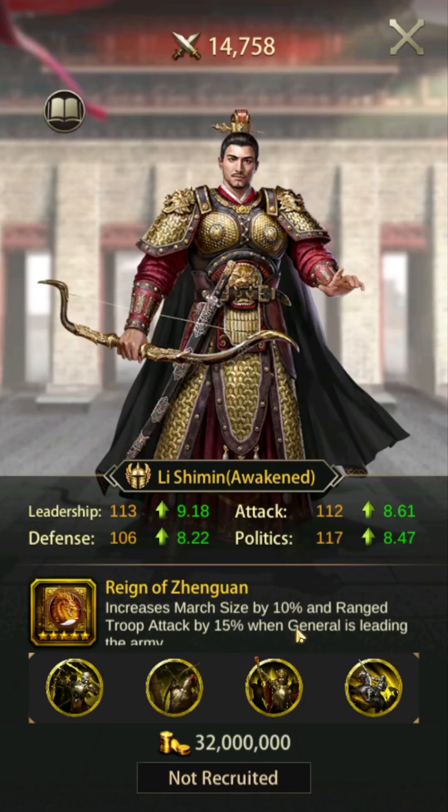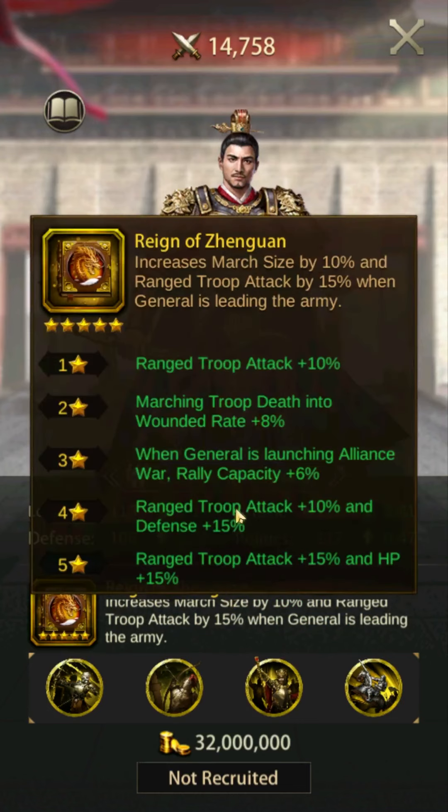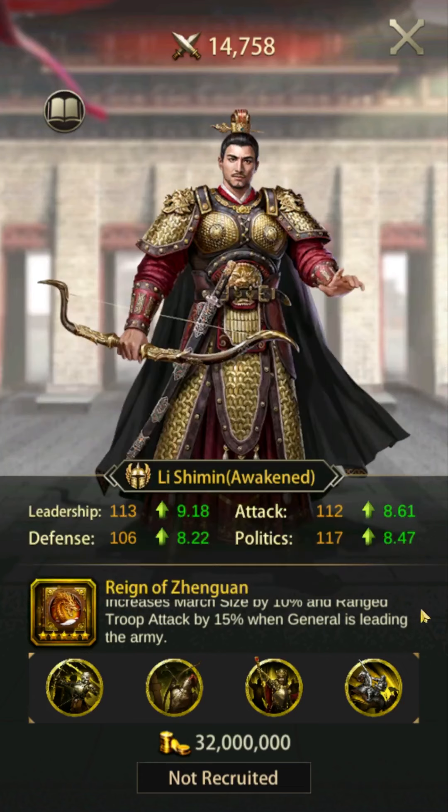Number five: Lee Shimin. Lee Shimin's skill increases march size by 10% and range troop attack by 15%. This skill is active both offensively and defensively. Lee Shimin's overall archer attack isn't too bad, but he's quite a bit weaker than the other free-to-play generals when it comes to defense and HP. He does get a boosted march size and rally size, but this doesn't make up for the lackluster stats. Lee Shimin is available in the tavern.